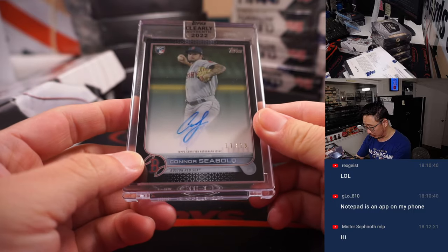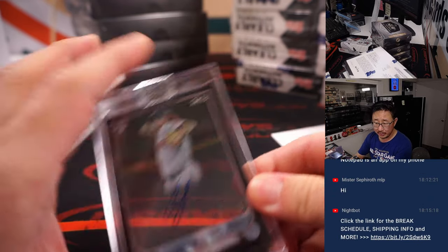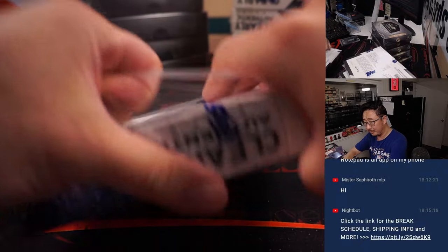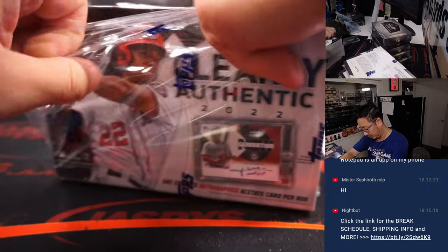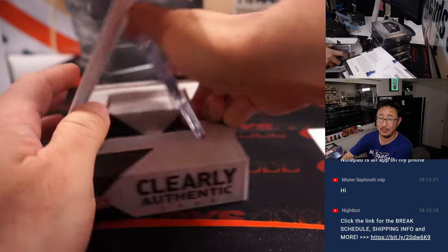If you see bold, be bold. 17 out of 75 — Connor Seebold, rookie auto for the Red Sox. That's for Leonard, last spot. Mojo strikes again — 70% of the time, last spot Mojo hits 100% of the time.